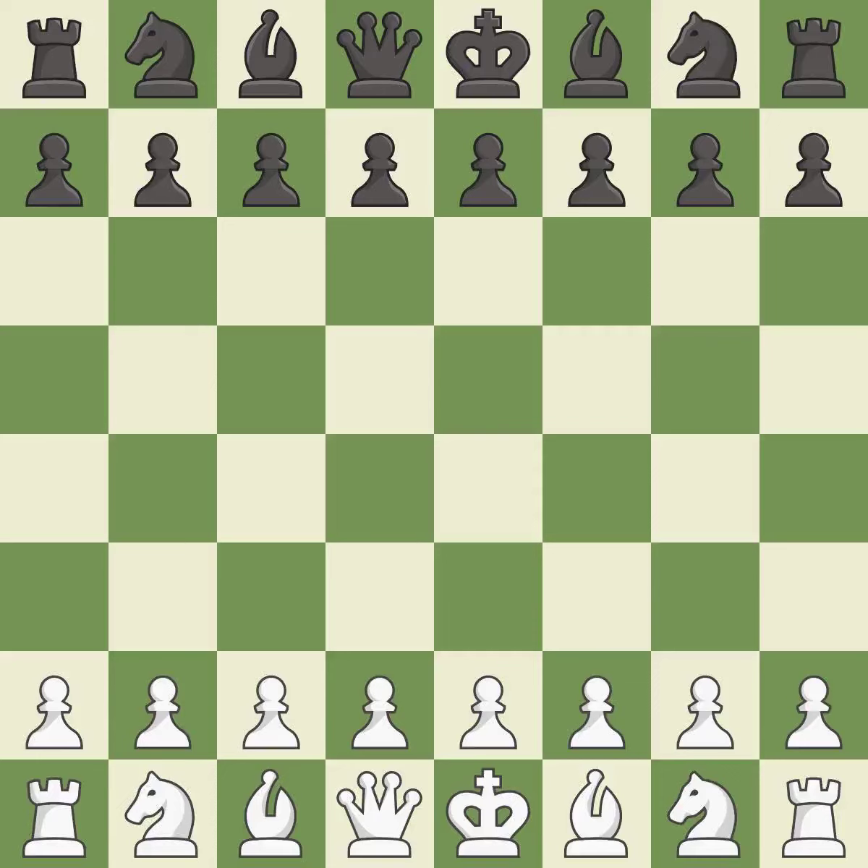King's Indian Defense, Sämisch, Bobotsov-Korchnoi-Petrosian variation. 6.c5-7.d5 — a sharp, back-and-forth game where both players had chances.